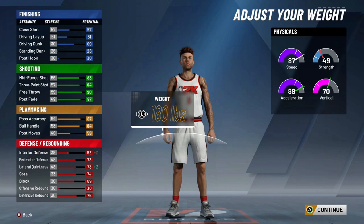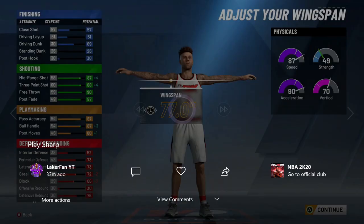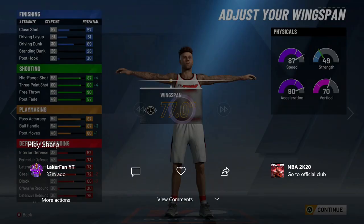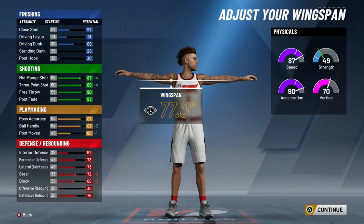I would advise go low on the weight — you get your lateral quickness and acceleration up. Strength doesn't matter as much, in my opinion. If you're below probably 75 strength anyway, I wouldn't advise to go with any. Just a little pro tip: I would go 178 for the weight. You don't lose anything, but all you do is gain interior defense. I would say 178 is the perfect weight.